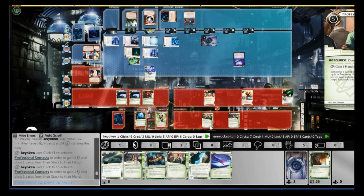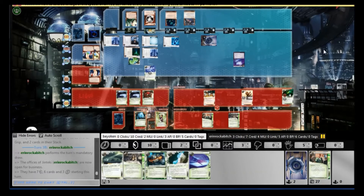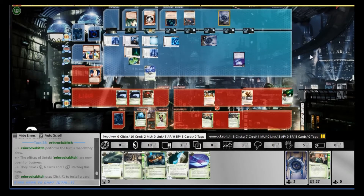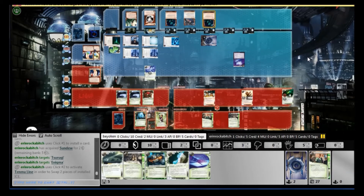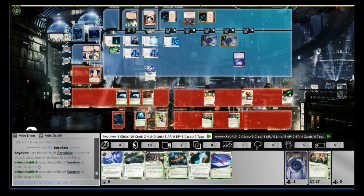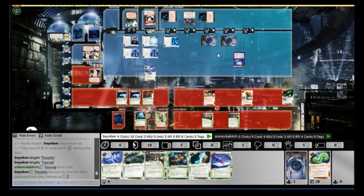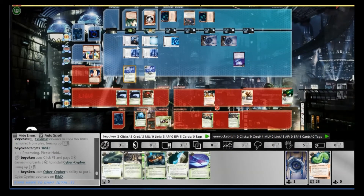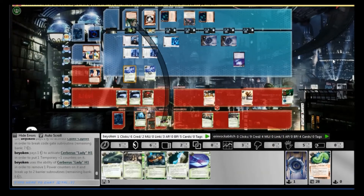I continue dead-drawing with ProCo — dead drawing because the rest of my deck is all Aesop's Pawn Shops and useless programs, so there is actually no point in using ProCo; it's equivalent to clicking for credits at this point. He continues swapping ice around with Ten Mile Line, knowing that the Tsurugi is about to die. And I find my final Sai Sai — that's definitely going on R&D. I need to get rid of that Caprice on R&D, it's really causing a lot of trouble. He's at match point, but if I can get through R&D I can lock him with 3 accesses every single run.